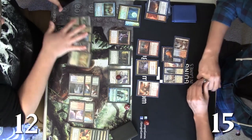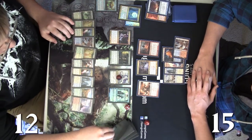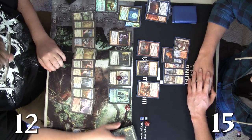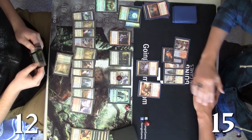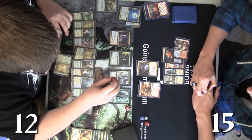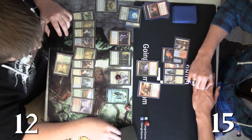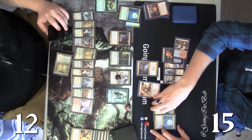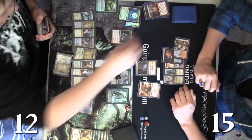Josh can't attack with anything profitably because Prophetic Flame Speaker is just a 0/3 this turn. He rips a Caryatid and will play that out. Meanwhile Andy ticks Jace down, looking at the top cards, and draws a Detention Sphere — and the Detention Sphere is so good right now because it'll turn on Karanos.